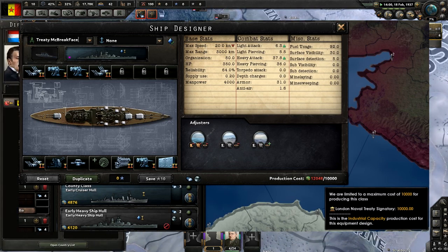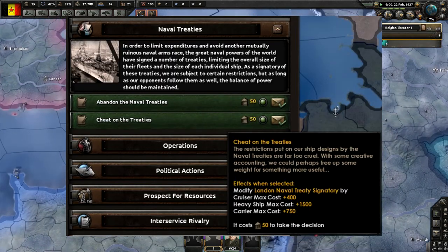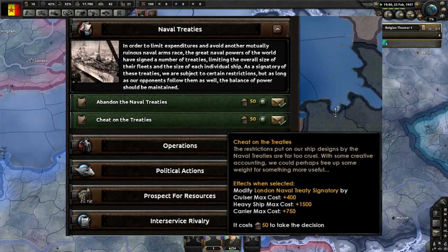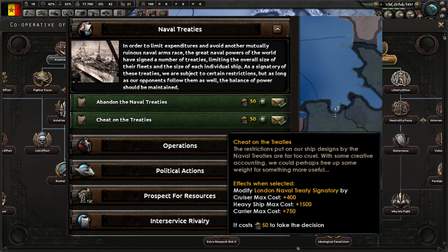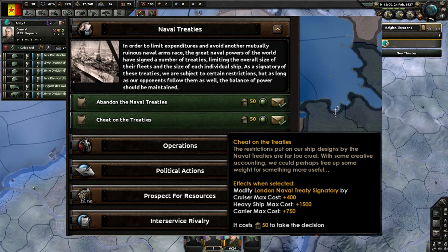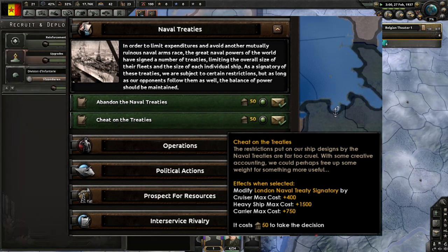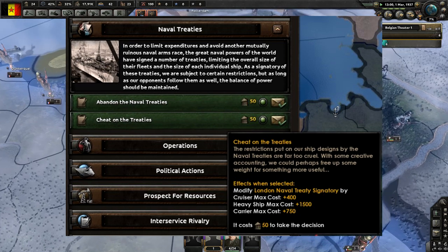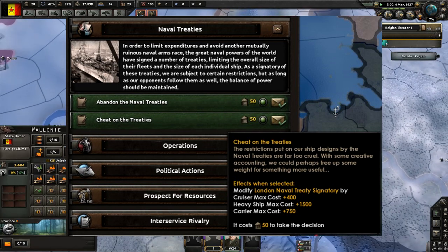Whenever you start the game in 1936, you'll notice a mission about the second London Naval Treaty. If you decide to bail, it costs political power and is much cheaper if you are a fascist nation. However, as a fascist you might be better off staying in the treaty and choosing to cheat, which reduces restrictions while you lie to the treaty enforcers. The head of ship design for the Royal Navy in the 1930s once remarked that the other side was either building ships from cardboard or lying.